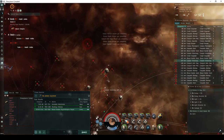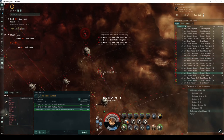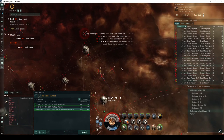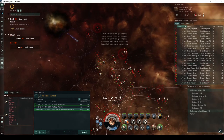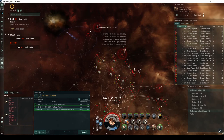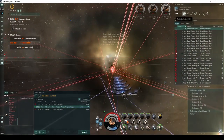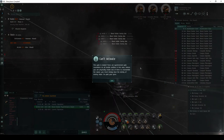The third group is off to the right, consisting of a single frigate, a single destroyer, 2 cruisers, 2 battlecruisers, and 2 battleships. And the fourth group is above, consisting of 2 frigates, a destroyer, 2 cruisers, 2 battlecruisers, and 2 battleships. The acceleration gate to the next room is again locked, requiring that all NPCs in the area be destroyed.